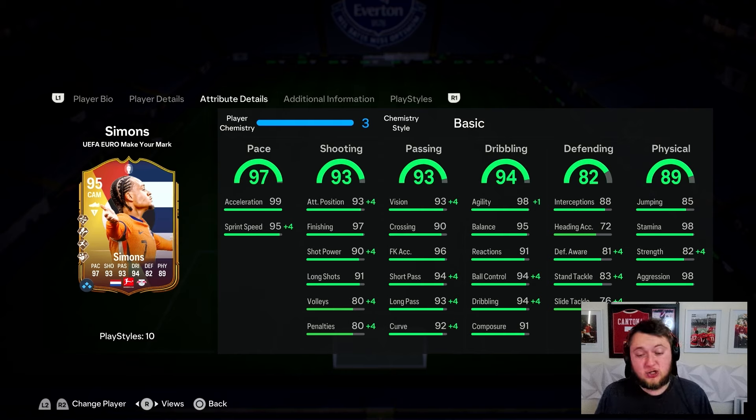His in-game stats are absolutely crazy good. Really good pace and a good pace split as well - you want acceleration over sprint speed. He's got 99 acceleration and 95 sprint speed. His shooting is good, probably does need a boost for shot power and long shots, but his finishing at 97 is really good. His attacking positioning at 93 is decent. 90 shot power and 91 long shots is very nice as well. He's got 93 vision, 90 crossing, 96 free kick accuracy, 94 short pass, 93 long pass, and 92 for his curve.